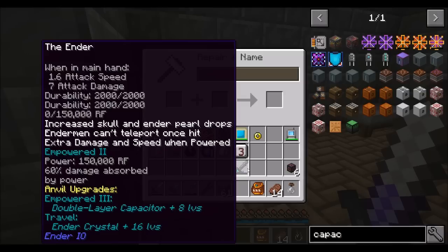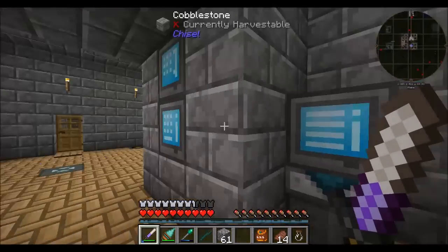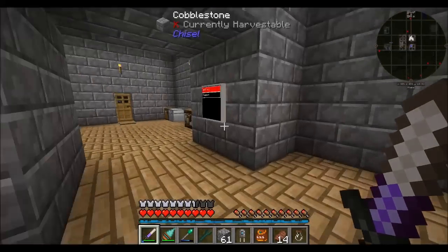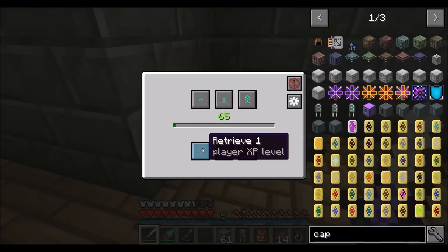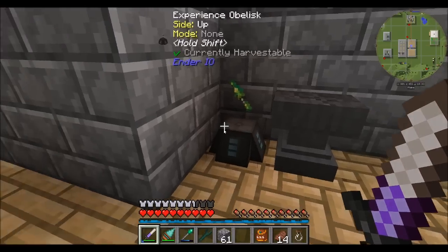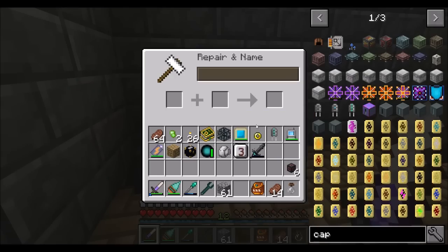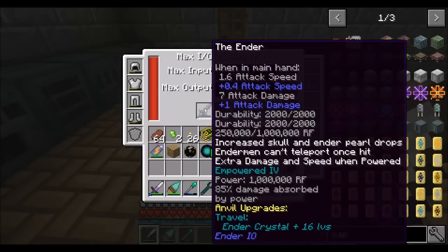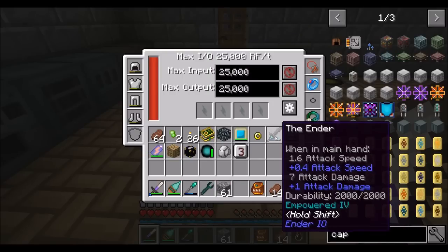We're probably in the process of crafting our Octodict Capacitor right now. A basic capacitor on here for the cost of about six levels. Each time you empower your Dark Steel stuff, what you'll get is more damage absorbed instead of durability. So each level of this capacitor upgrade is better. We'll also want our Double and our Octodict — eight levels for the Double, twelve for the Octodict. Now this sword is pretty awesome because it absorbs 85% of the damage, increases Skull and Ender Pearl drops, Endermen can't teleport once hit, and gives extra damage and speed when powered.